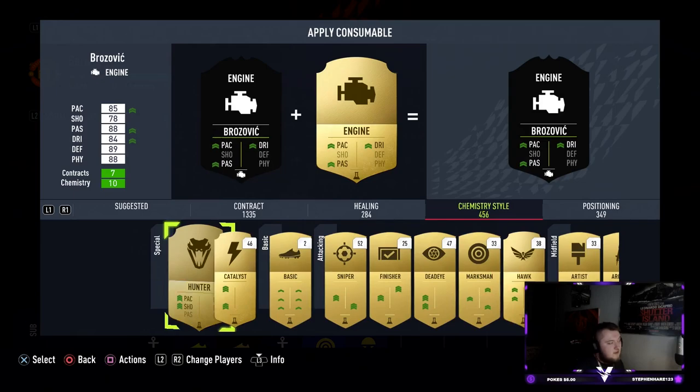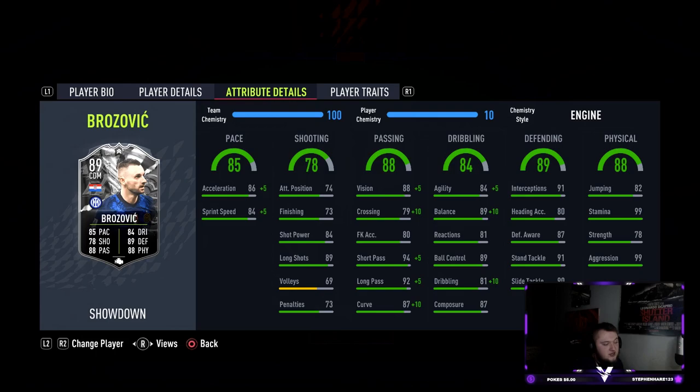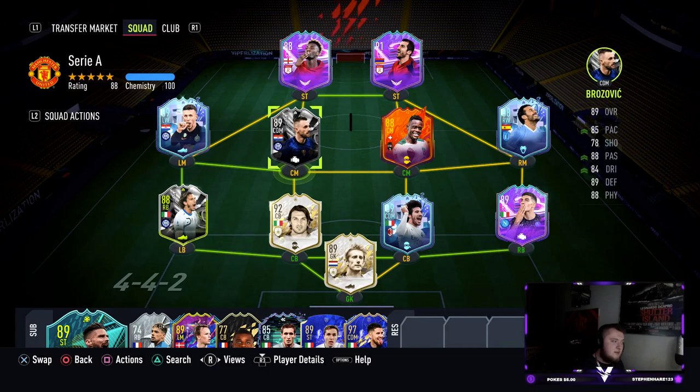The Engine is applied. He's going up to 90 pace, 93 vision, 99 short pass, 97 long pass, big boost with agility and balance — 89 agility and 99 balance — with a really important upgrade to standing tackle up to 91 as well. This is a good card, guys. Lots of potential. I'm hoping he plays well in game. We're going to play him as a center mid and I really want to try out his finesse shots.